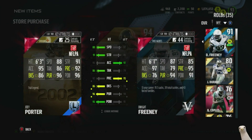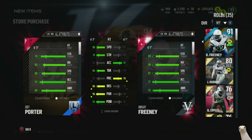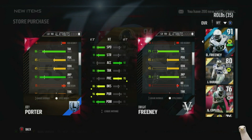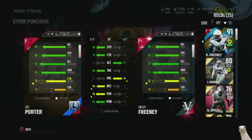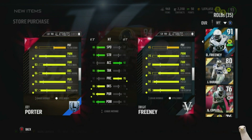Going ahead and showing his stats in depth: he has 91 strength, which is good — he's definitely strong. 83 agility, 88 speed, 95 acceleration, 89 awareness. 71 catching, which is pretty damn good, a lot better than Freeney. 86 tackling, 95 jumping — he's six foot three. 97 power move, 83 finesse move — so it's basically flipped with Freeney. Freeney is a finesse guy and Porter is a power guy, and those stats basically flip. More block shed, better pursuit, better play recognition.